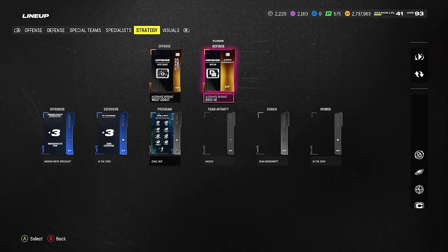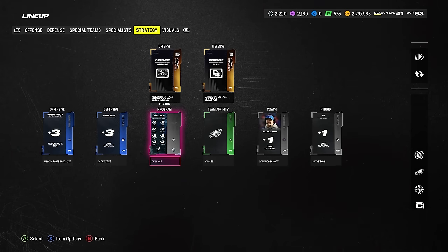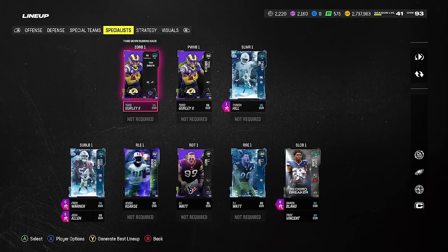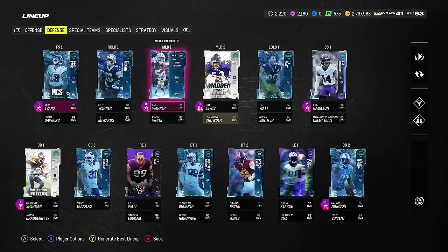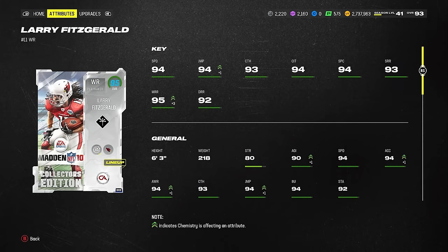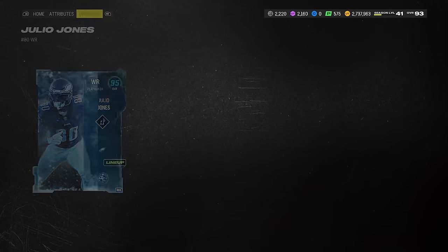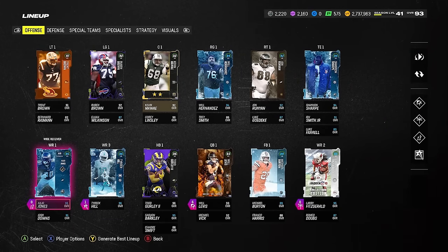I'm rocking West Coast offense and 4-6 defense — those are on maddenterf.com. Strategy cards: I have the Zero Chill program strategy — a lot of people ask me about that — and Eagles team affinity with zone coverage boost and medium route running boost. But at this point most receivers are plus 90 on everything. Fitzgerald is 94 speed, 93 short, 95 medium, 92 deep — he doesn't even need a boost. Tyreek is over 90 on everything too, so there's no point having a route running strategy boost. Might swap it for run block.